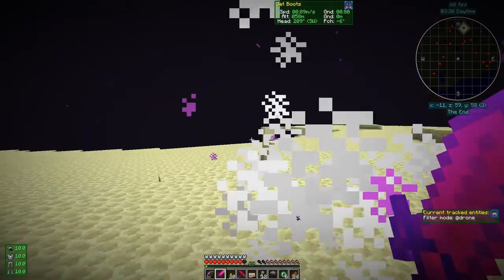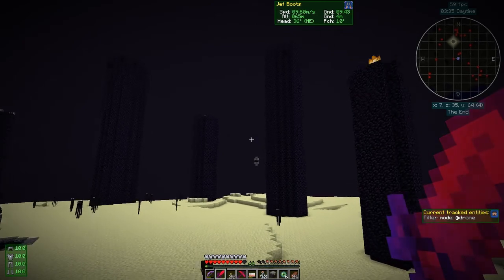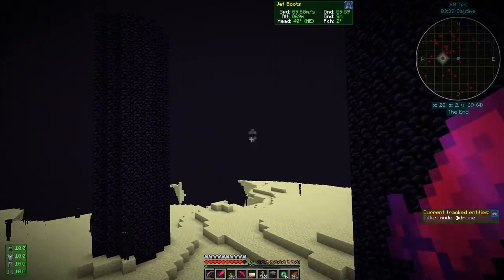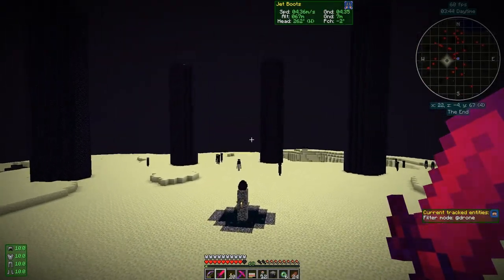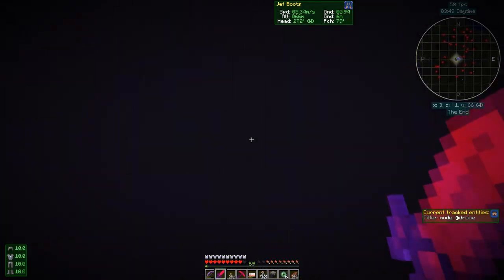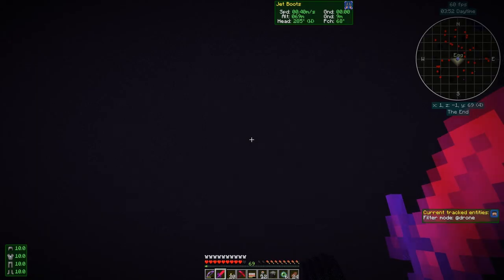The next thing to do is find an end city. Here's the portal, so let's get started. I should probably mark where the dragon's egg is first. Let me put a marker in here — I'll call this one 'Dragon's Egg'. Save that.